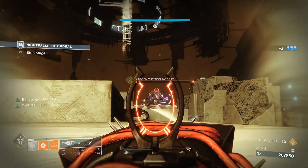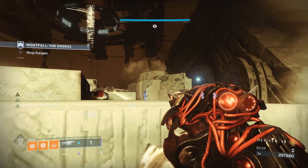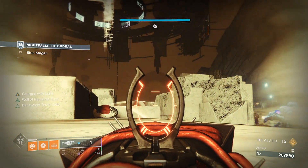Hey guys, you're here for an Insight Terminus boss room cheese. This works on all difficulties. The boss in this strike is pretty tanky, but this spot should allow you to take him out even solo.